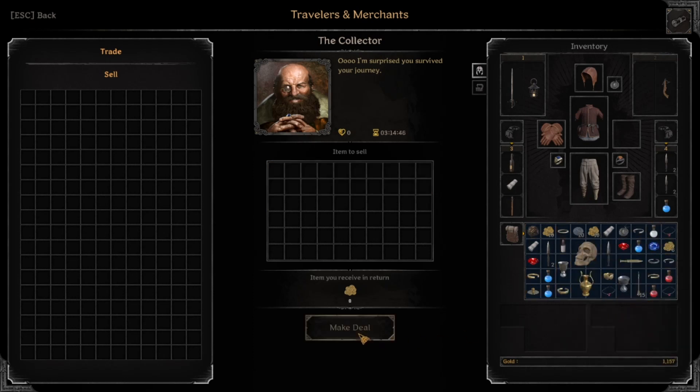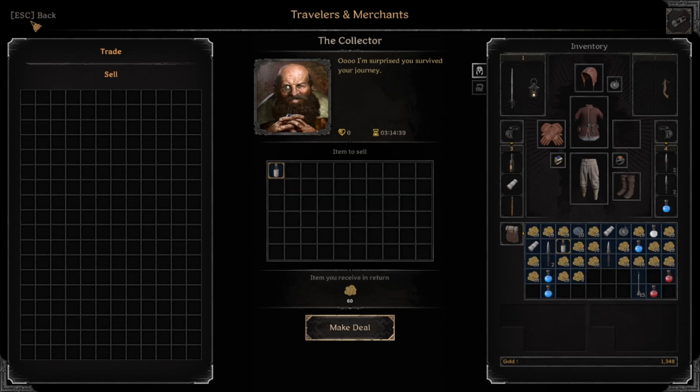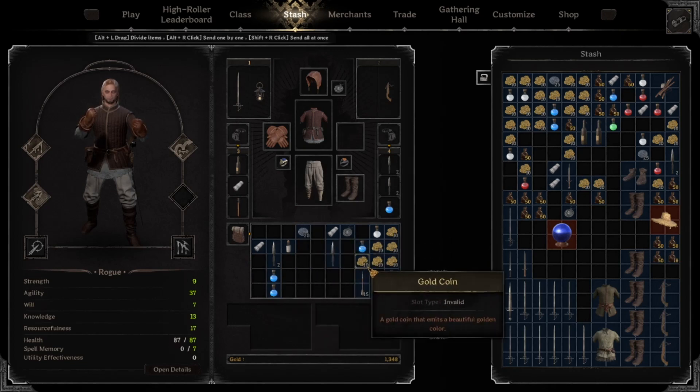Not bad. Got 1400 gold in the bank — good little start. And that volcanic ash is worth a good amount of money, 60 gold. I think maybe it's a crafting material or something.